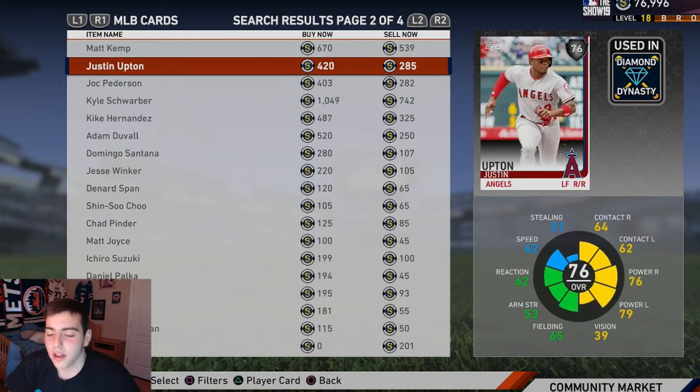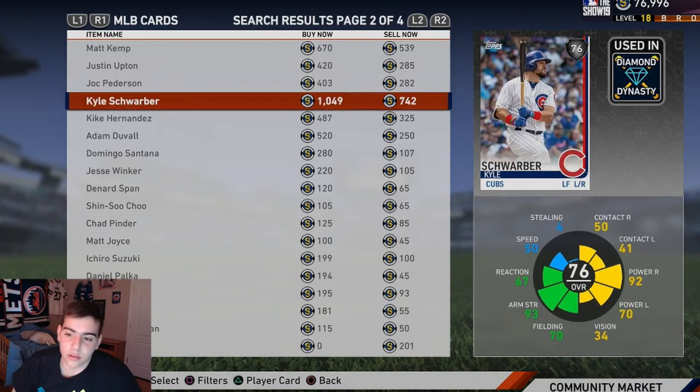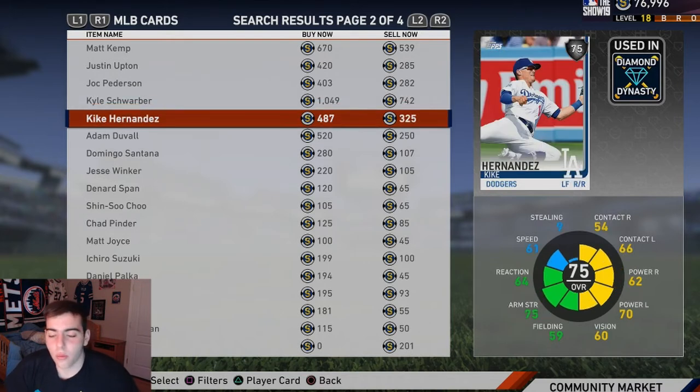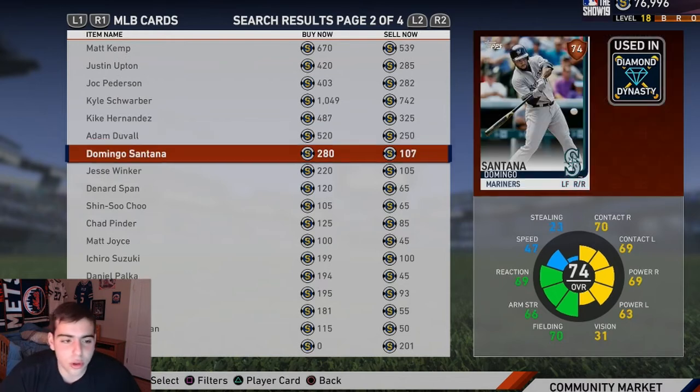Justin Upton — been around forever. Awesome power, decent contact, but the vision is terrible. Maybe he'll do good again this season and get a gold card. Joc Pederson — nah, trash. The only thing he's good for is power against righties, that's it. Schwarber has good power, really good arm strength, really good fielding — and they gave Schwarber good fielding in left field, that blows my mind.